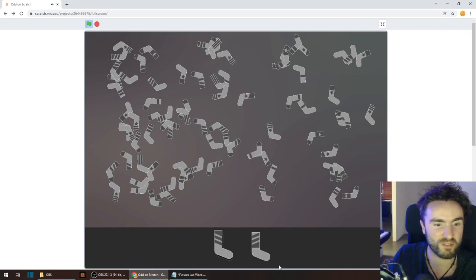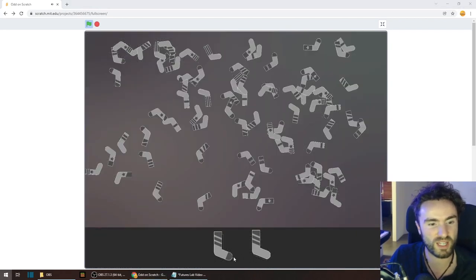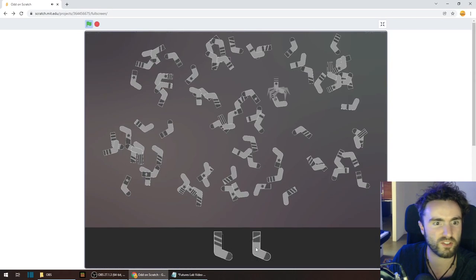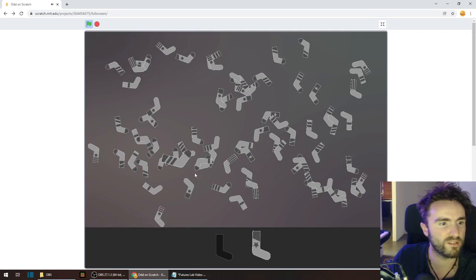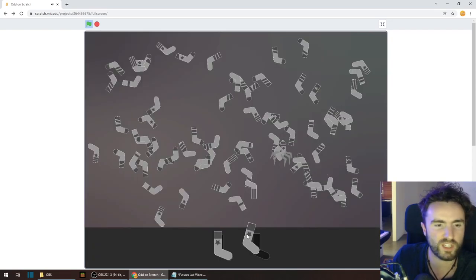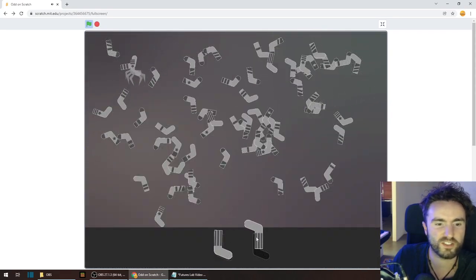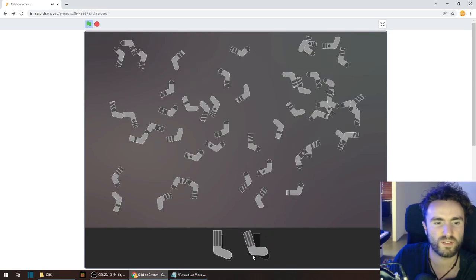Now it's getting really hard — a lot of these are really similar. Kim, who did all the graphics, was definitely very evil by making all these socks so similar. We're also now getting a second mysterious voice — 'Can you hear me?' and 'You have to listen.' Someone is sending us some kind of message.